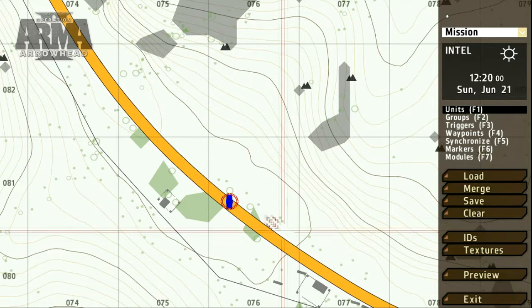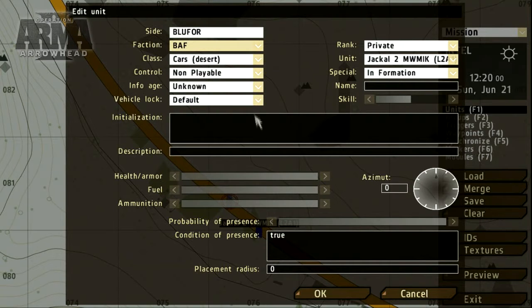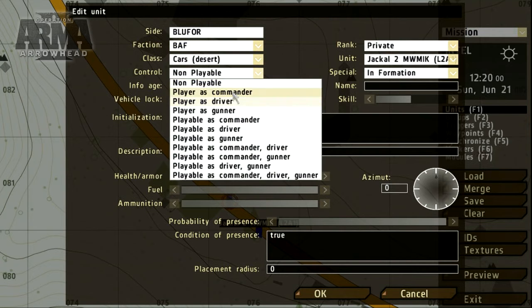As with many editors, shortcuts like CTRL-C and CTRL-V will work. Once we've placed a unit, it's possible to open up the interface and make additional changes.